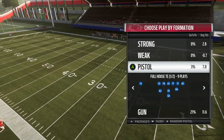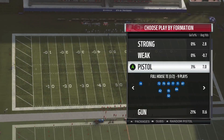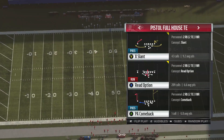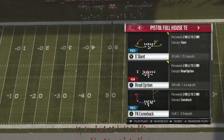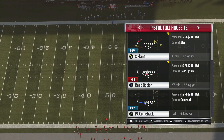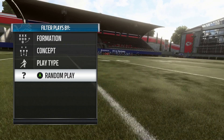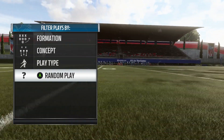This quarterback run is in the Chiefs playbook, in the pistol offense — look for where it says Read Option. One thing you need to know firsthand is you have to have a mobile quarterback. If you don't have a mobile quarterback, this is not going to work for you. This play is nearly unstoppable.